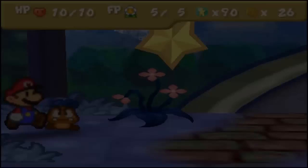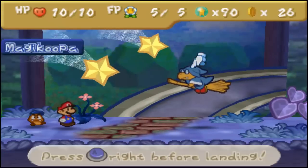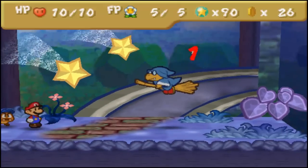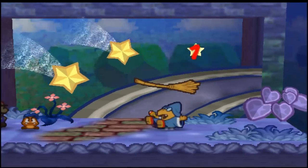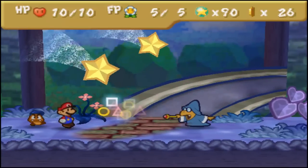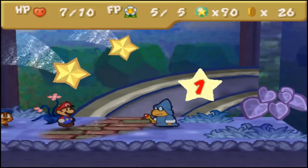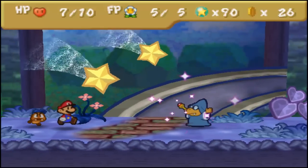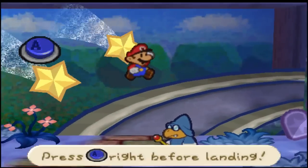So here's our first battle to test out the action command. What you can do now is, when you're about to land, press A right before landing. And I failed. But see that? I got to hit it twice. If you hit A right as — I can't do the action command very well. I'm not used to the timing. My gosh, I am doing awful.